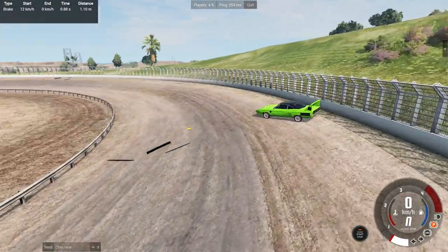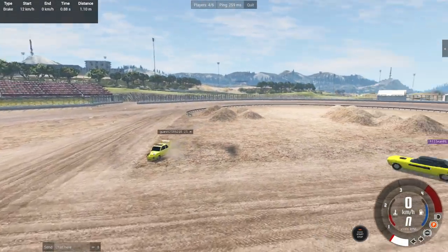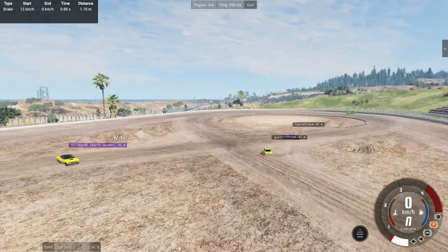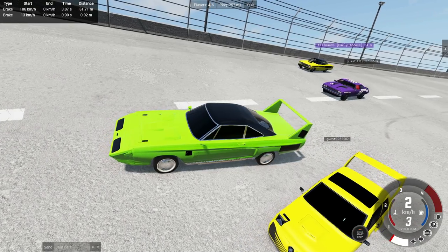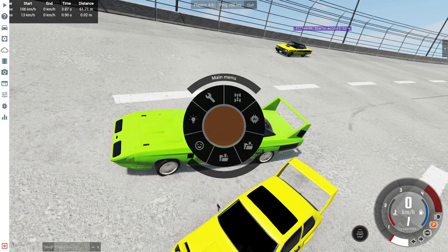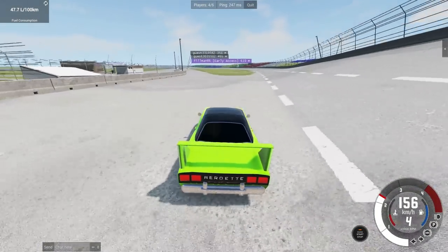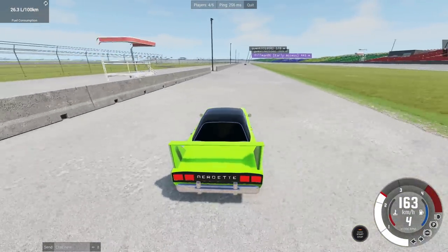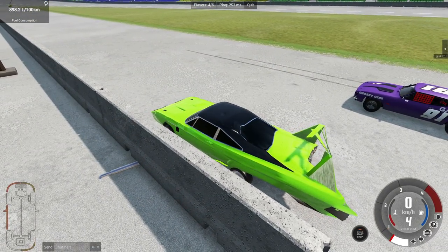Phil reveals the main event — a custom-built map endurance race on his brand new circuit. The group jokes about 500 laps and 25 hours; Phil confirms 10 minutes of total racing time where the farthest distance covered wins, but you must finish the lap you're on. Players set up the trip computer UI app to track distance traveled. Units vary — some in meters, one player jokes he's on inches.